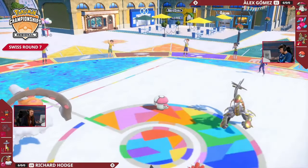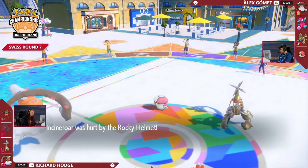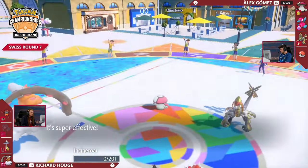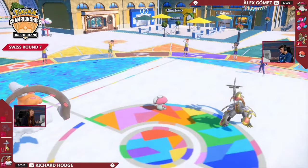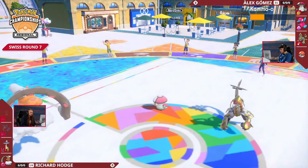That's what Richard is trying to hinge on with Landorus as well as Raging Bolt in the back. However, Fake Out into the Amoongus — Incineroar will be taking a bit of chip damage due to Rocky Helmet — but guess what? That Body Press just picks up the raw KO onto that slot.